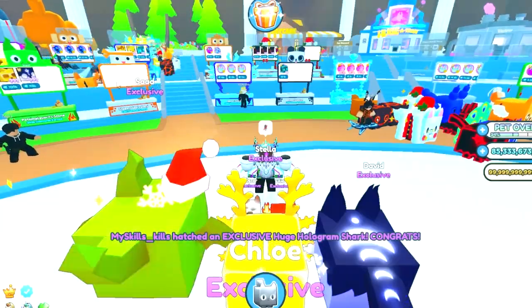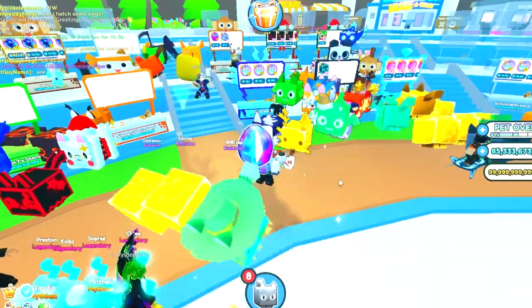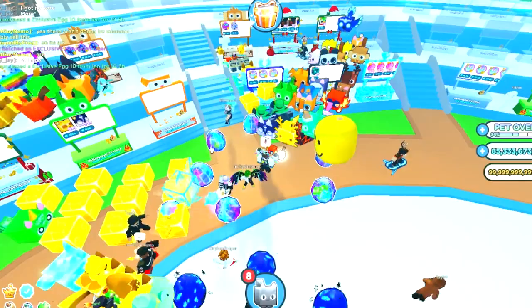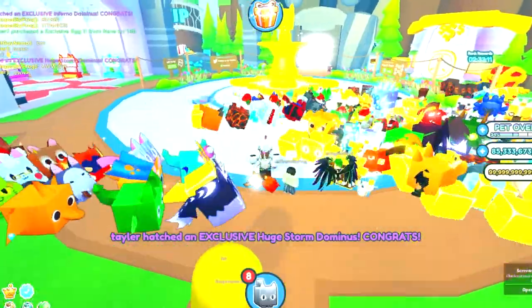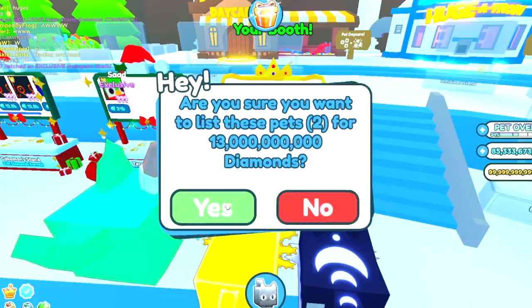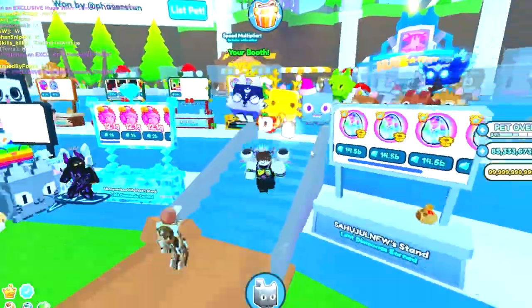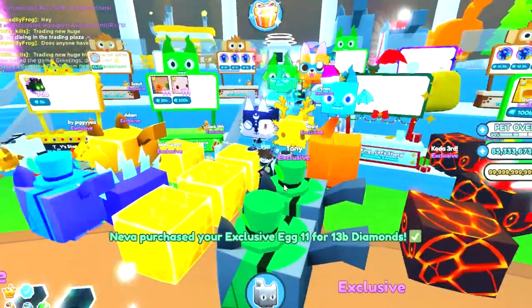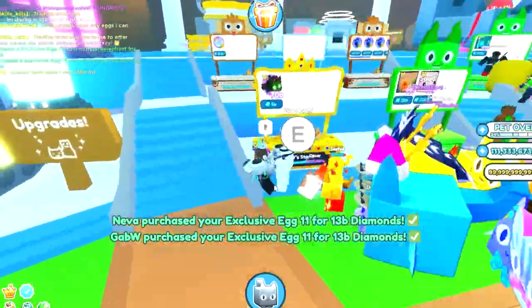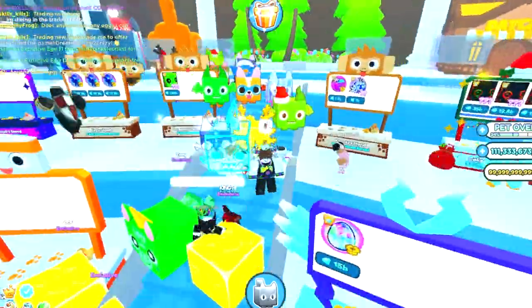Bro, somebody just hatched a huge holographic shark, let's go! We're gonna buy 10 more — comment RIP my robux. Let's open up 8 and see if we get lucky — nope, but we got a shiny. Someone just hatched another huge. Let's open up a stand and sell these eggs. I'll put them up for 13 billion right now. Nobody is buying them right away, but this is the best way to make gems though, 100%. Someone's selling the huge shark for 105 billion. Someone bought both of our eggs, and now I have 111 billion diamonds!